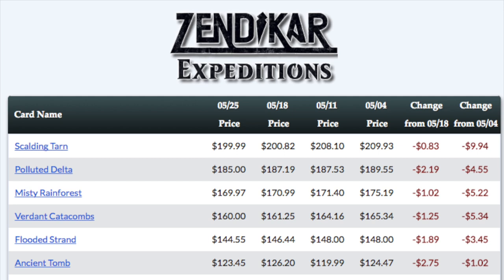Now if you got something like a Fetchland, a foil Fetchland, or Ancient Tomb, you would be very well off. Because each of those, even an Ancient Tomb, can pay for the entire box. And then everything else you can kind of say, oh well I got that for free, or that didn't cost me very much — which is ideal for a casual player, because they can sell the expedition and maybe open another box.